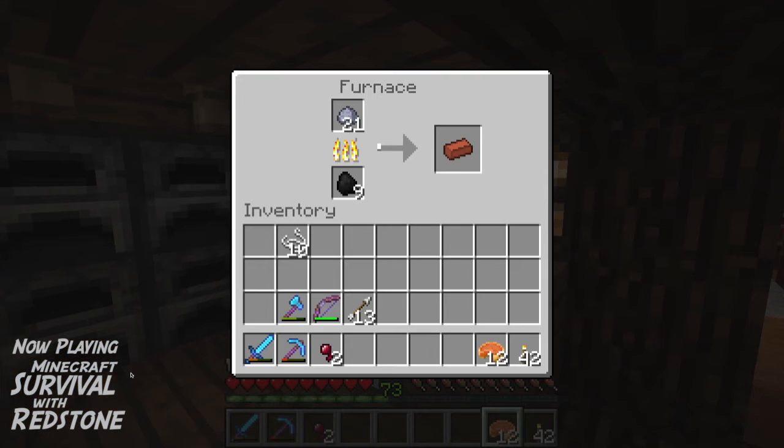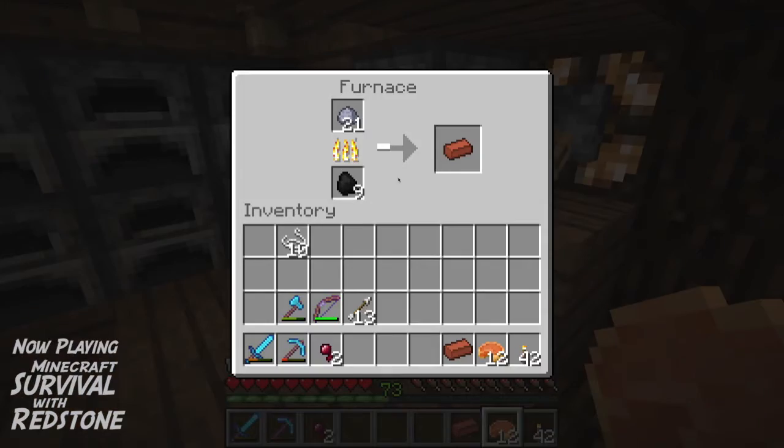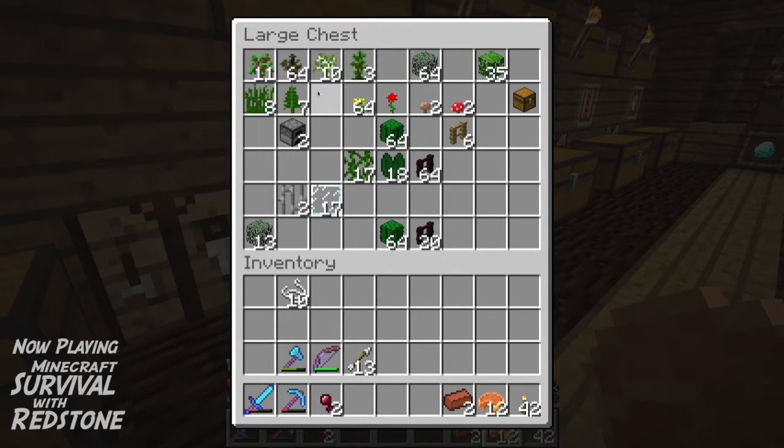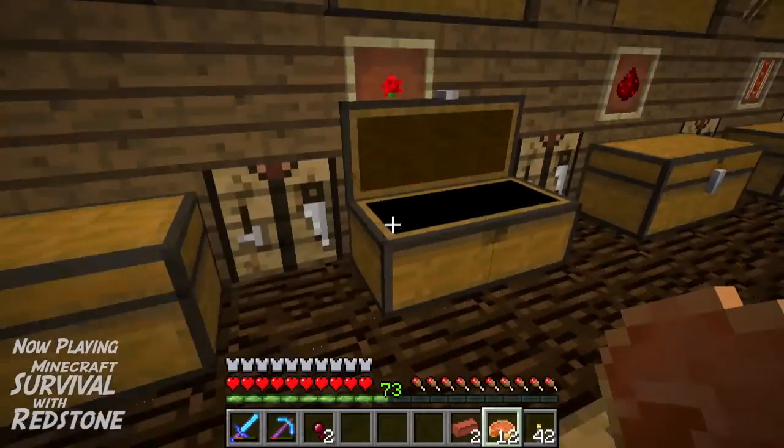I got my clay balls — they are cooking right now. What you need for pots is bricks. We can put a fern in one, and let's put a birch sapling in another — we have a lot of these.